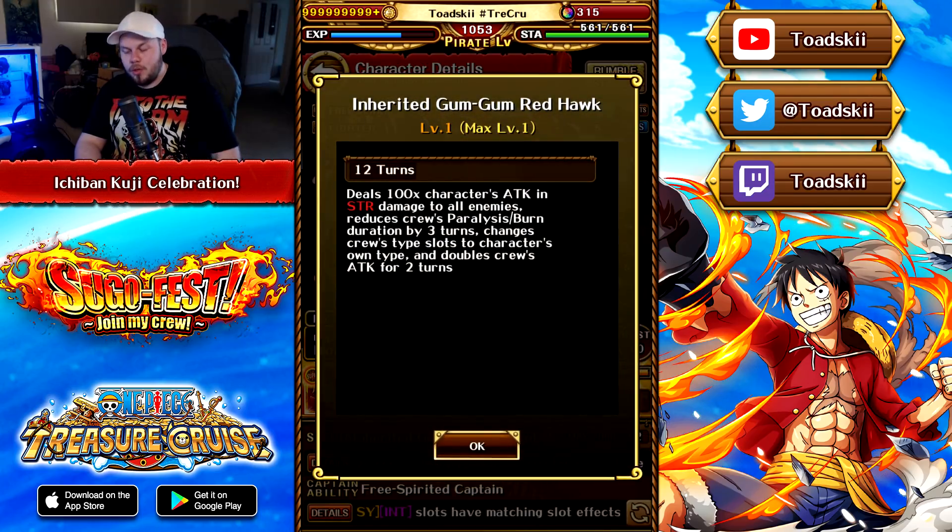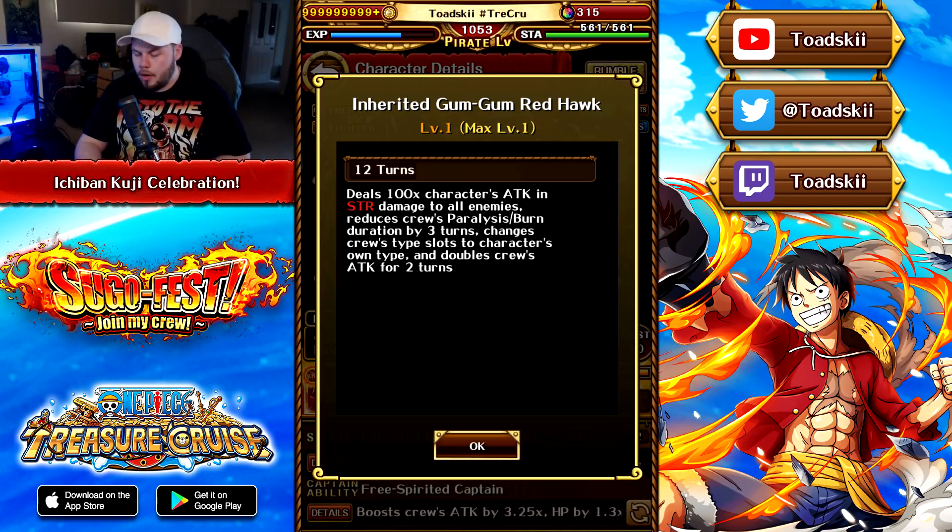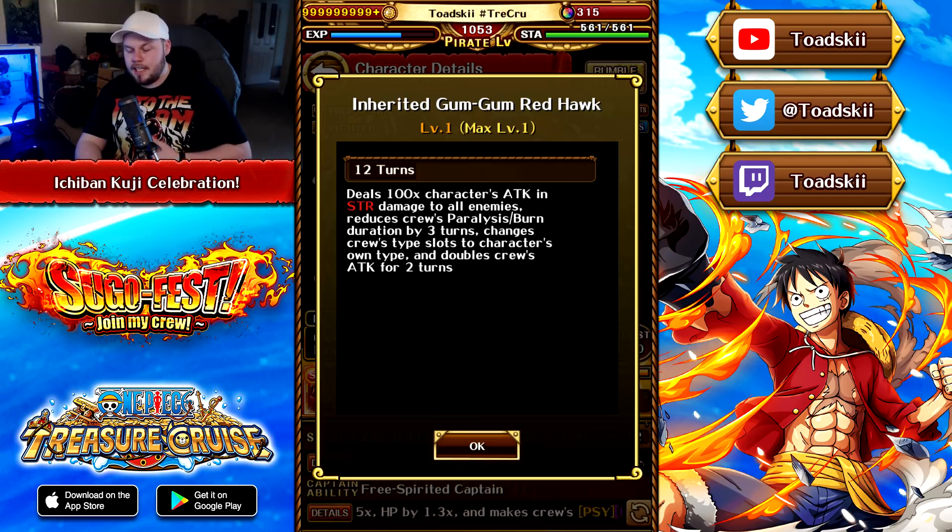His special is on a 12-turn cooldown that does 100 times his attack in strength damage to all enemies — really good damage dealing. He also reduces paralysis and burn by 3 turns, then changes all colored slots into matching, and gives your crew a 2x attack boost for 2 turns.